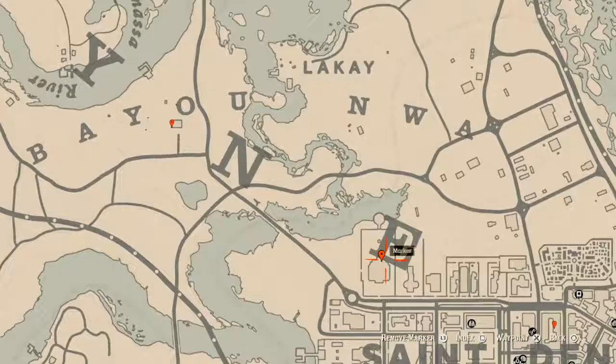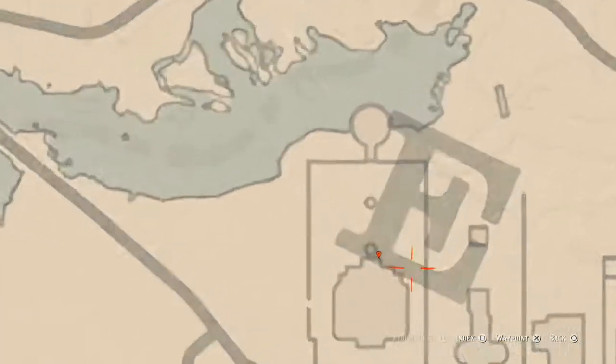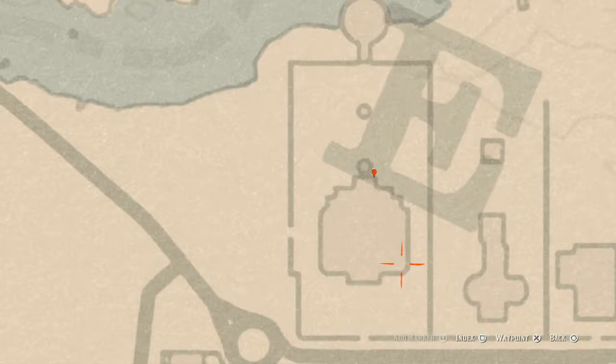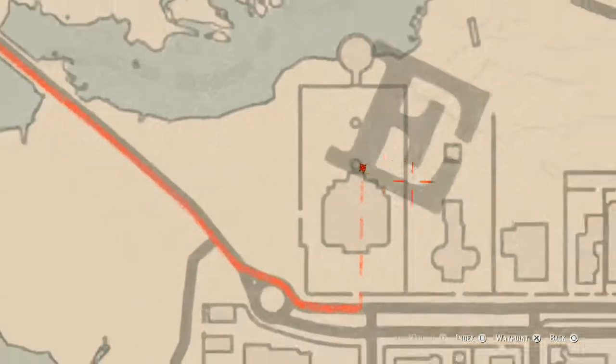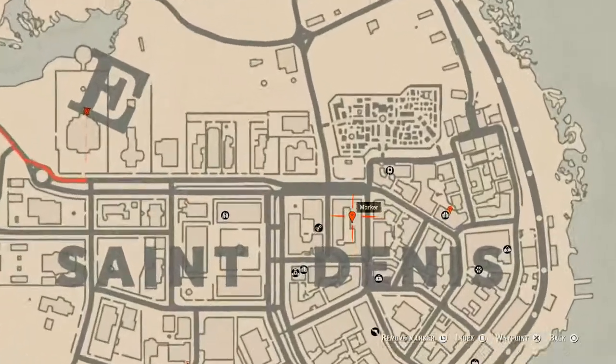Let's go over to the right a bit to this mansion. Right at this location you guys will get an ebony hairbrush. This ebony hairbrush is on a bench right in front of the stairway — there's a stairway here and a stairway here, and there's a bench right here where my marker is. On this bench you guys will get an ebony hairbrush, which is a family heirloom.